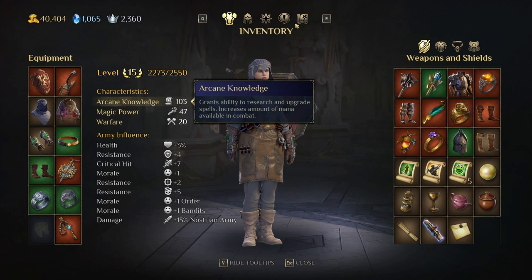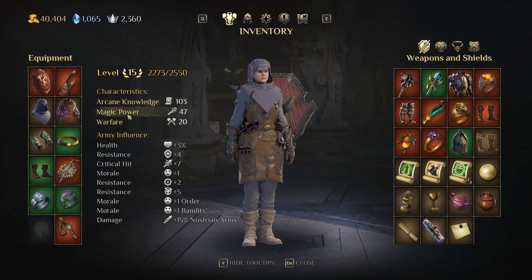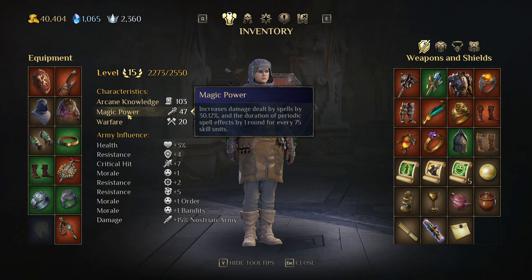During a fight you have a limited amount of mana at your disposal, even if you have more. So you need to increase arcane knowledge for a caster build. Then there's magic power, which increases the damage dealt by spells and the duration of damage-over-time spells by one round for every 75 points. Each individual point of magic power gives you a certain percentage of additional spell damage.